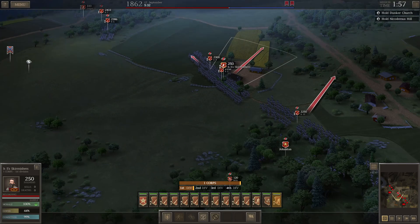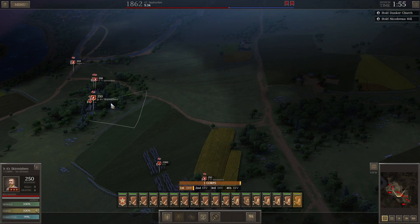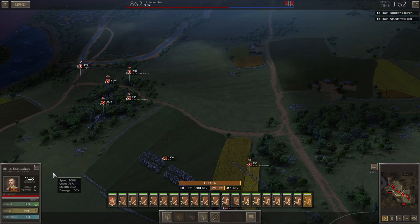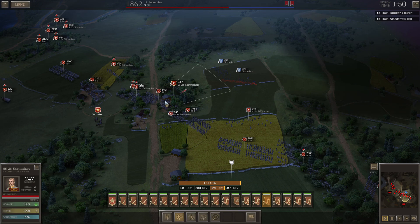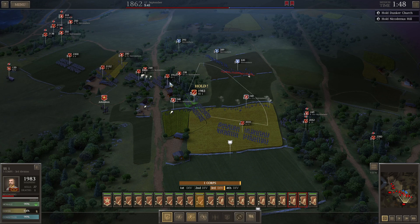The plan is I want the enemy to attack as close to Dunker Church as possible. Looking at the map, I can see what Lee had in mind — he wanted the enemy to fight down that long corridor while getting hit from all sides. Because I have an army over twice the size Lee had, when my reinforcements come in I want to encircle the first group that comes in — Hooker's Corps — but I want them to come further south so I can surround and destroy them close to Dunker Church.